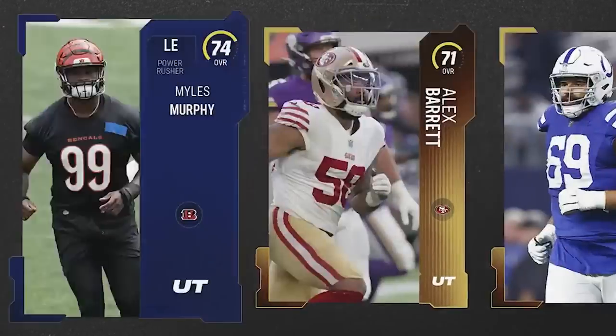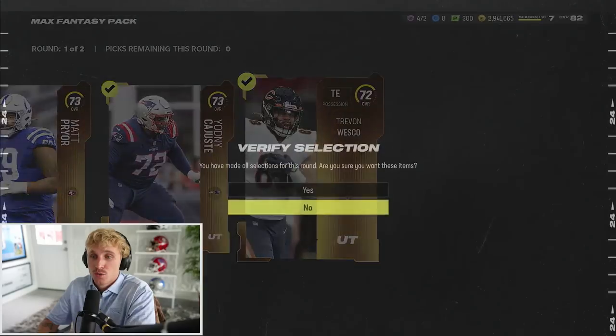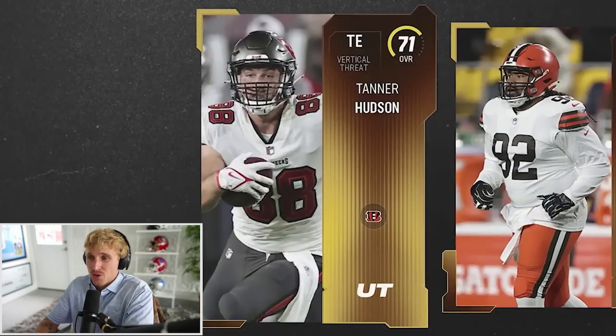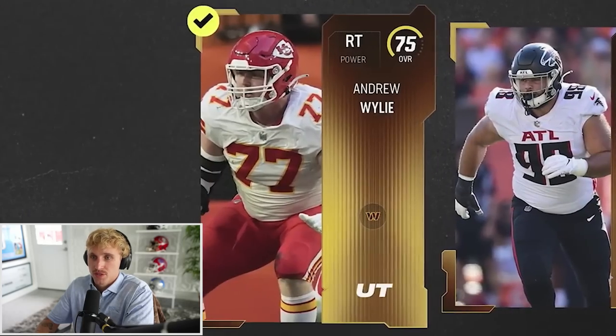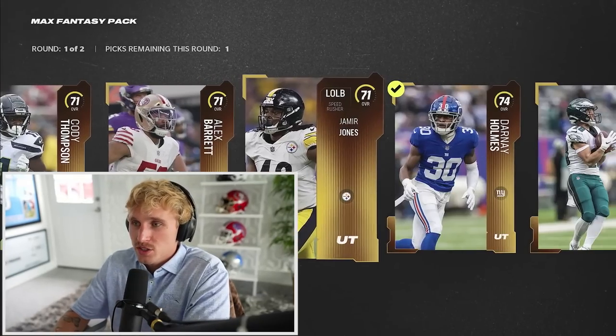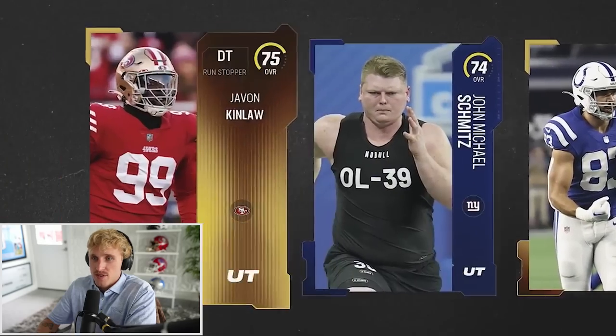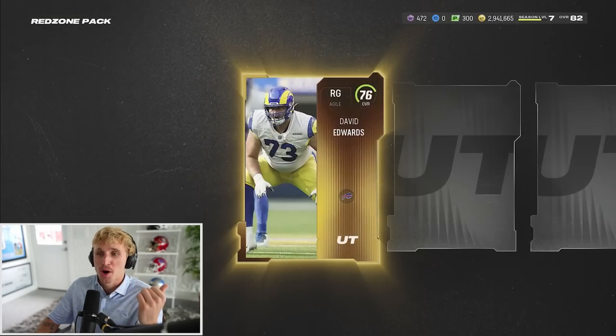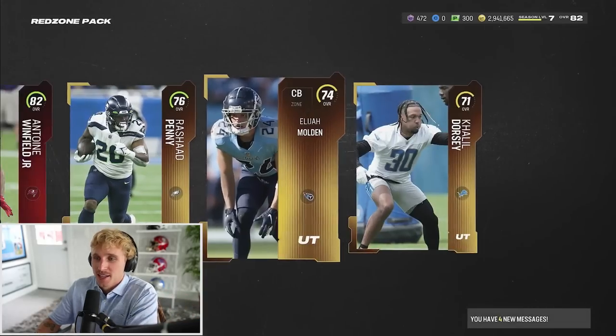I have three max fantasy packs. Best case scenario is a limited - realistically we'll just get some training, which I'm cool with. We just take the highest overalls every time: 79, 77, 75, 76, 71, 72, 75, 75. Final max fantasy pack - no elites so far. Then a red zone pack - I think this is from our Super Bowl last season, I just haven't opened it yet. David Edwards, Antoine Winfield, Rashad Penny, Elijah Molden. Nothing we're really going to use.